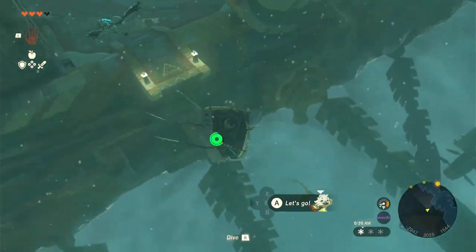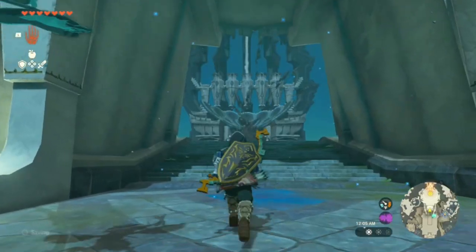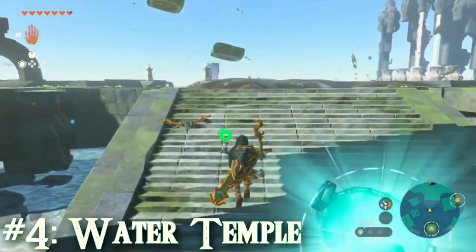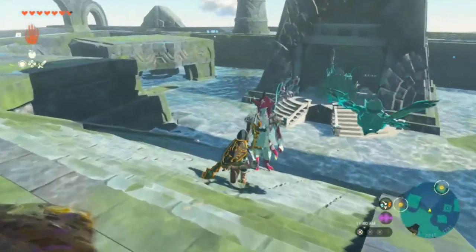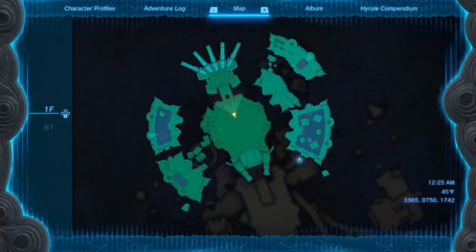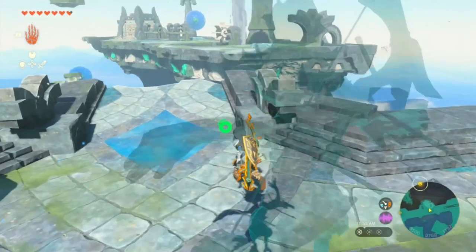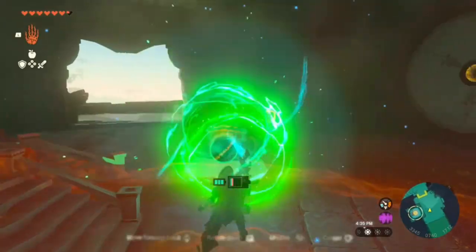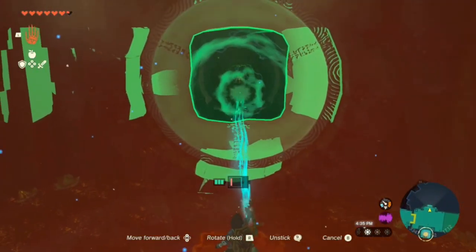Every other dungeon in this game is laid out at least somewhat like what you'd expect from a traditional Zelda dungeon, but the water temple isn't anything like that. It's very open, and I don't think there's a single door you can walk through apart from the barriers keeping you out of the gears that activate the faucets. It gives the water temple this super strange vibe where you can see nearly every puzzle and enemy from one vantage point.